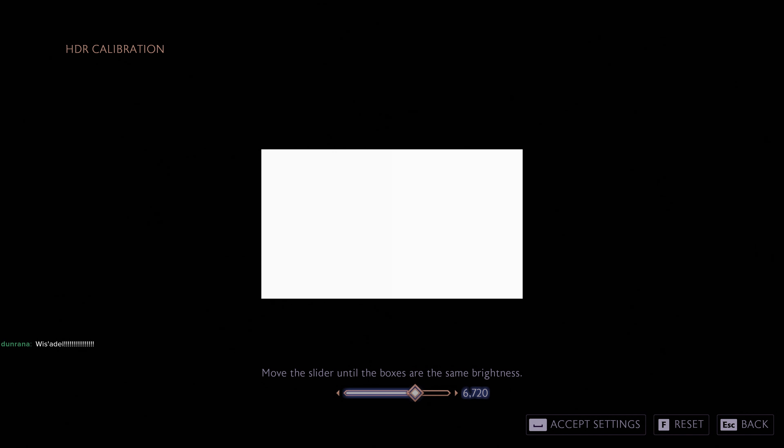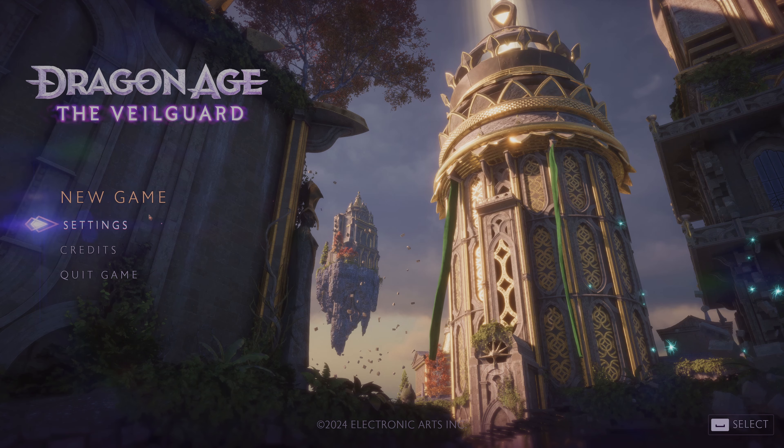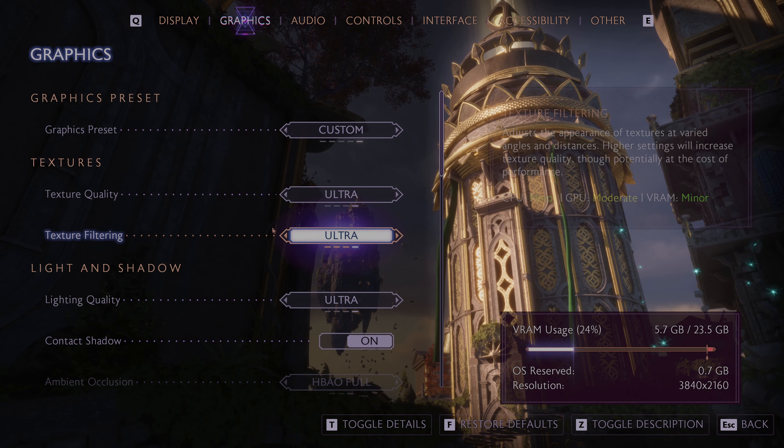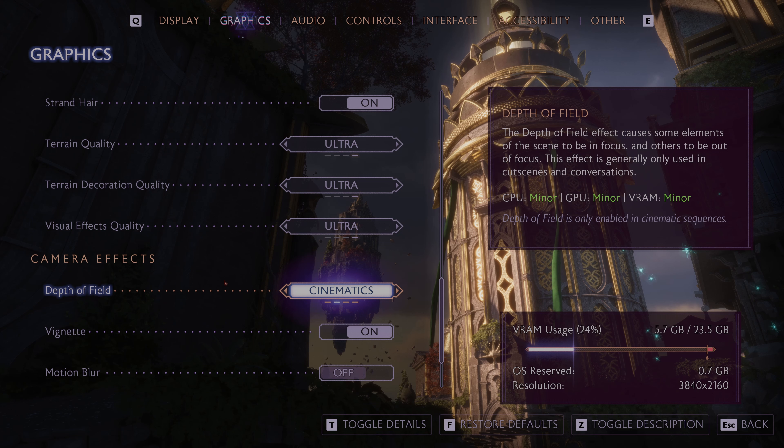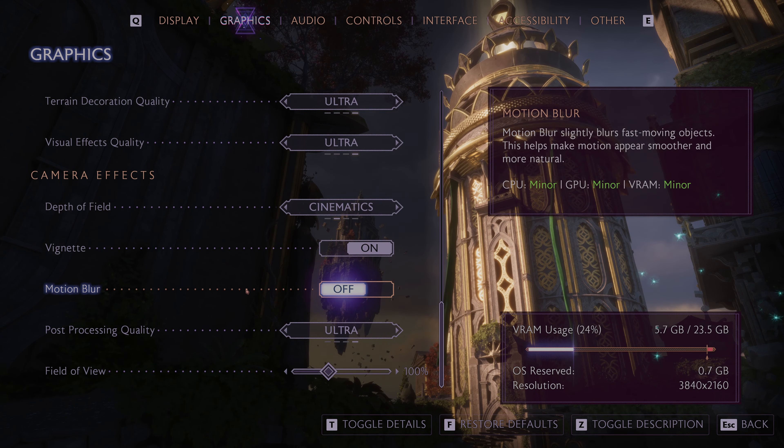HDR calibration: move a blue box to set brightness. My screen can do everything — I assume this is a nit setting. I'd have liked a confirmed unit displayed here; if you know your screen's nit value, you could just set it straight from that. Settings done. I would have liked more detail in the graphics options, but it seems to have ramped everything up automatically. Depth of field only in cinematics — thank you. Motion blur — off.